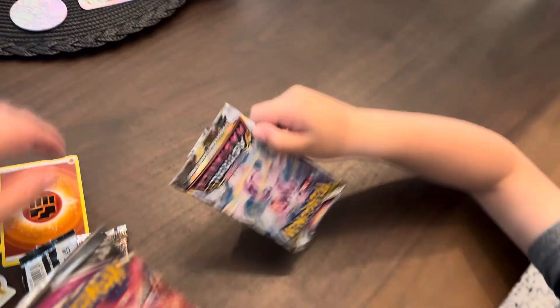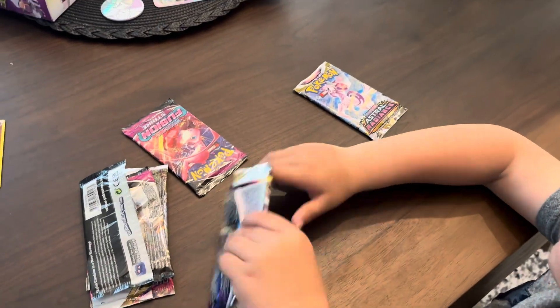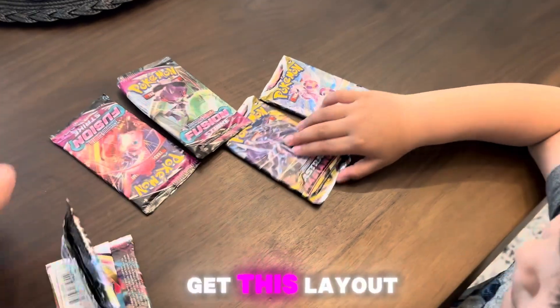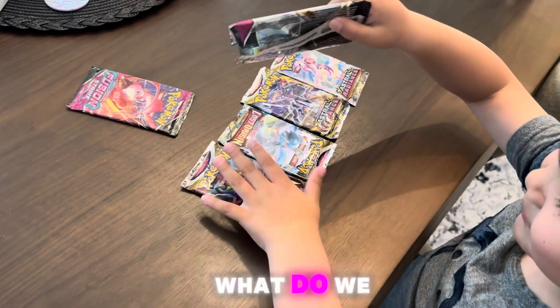Let's go set them up. You do the layout — get this layout going and put the Fusion Strikes together, Lost Origins. Hope we hit big today. What do we open up first?